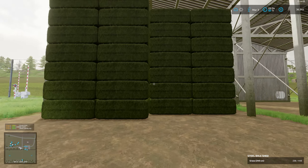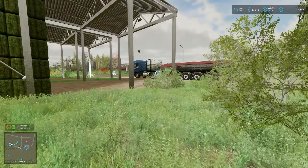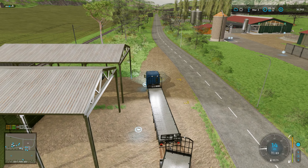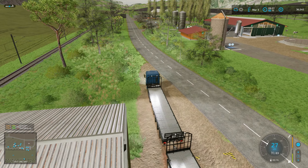We've got 238 bales of grass in here now. Nice. What do we need? Oh actually, I'm going to go to the winery and grab what products are at the winery and take them back to the warehouse while we're here.